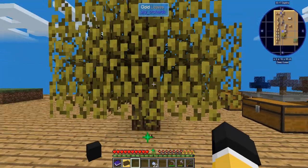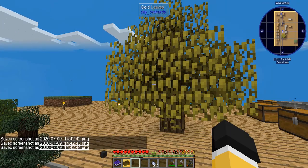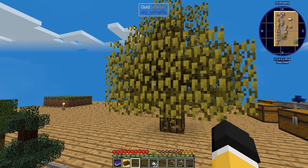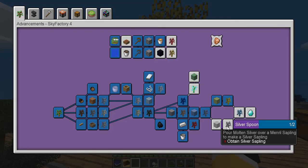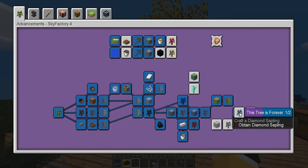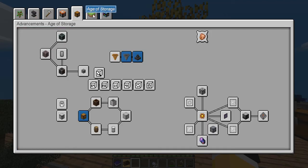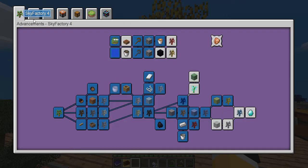There we go - that's our gold tree done! That's a very successful episode. See you in the next one where we will be continuing to make the relevance happenings - Silver and Diamond - and we'll start working on these other bunches now that we have a lot of stuff available to us.